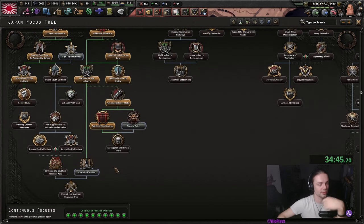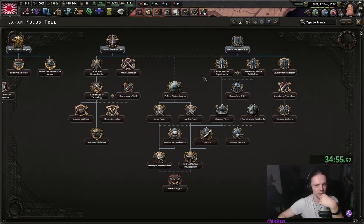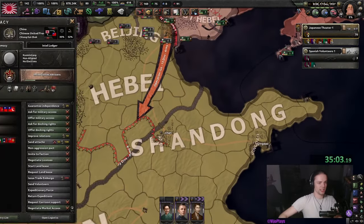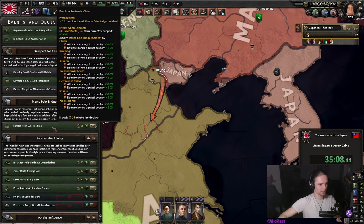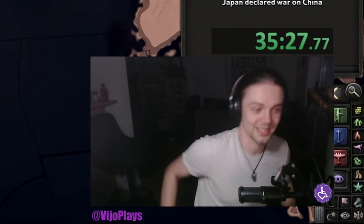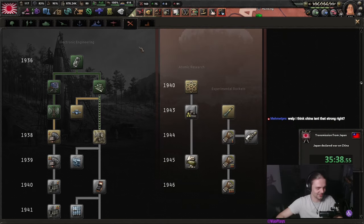For the Chinese war we first have to declare war, and then we get a stupid Marco Polo modifier — it's supposed to penalize the player a little bit so they don't just roll over China. I don't think there's any historical reason for it. We're going to click this option every 30 days to reduce the modifier, unless I forget. Oh but before we get into the China war — it is very important that you subscribe if you enjoyed the video this far.